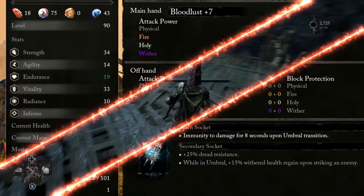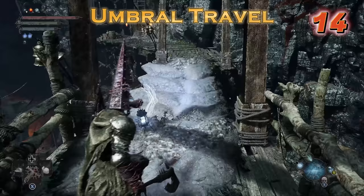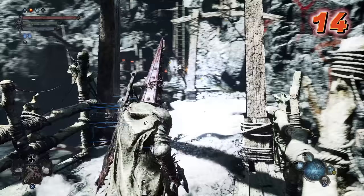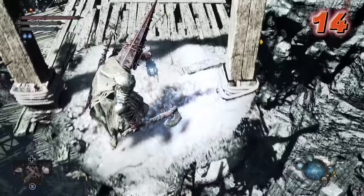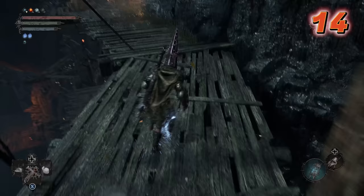When you come across situations where you need to pass over an umbral bridge, you don't always need to totally switch realms. Quite often you can simply use the lamp to animate just the ground you are walking on, as long as you don't get interrupted and slapped by an enemy.